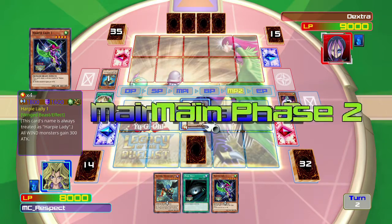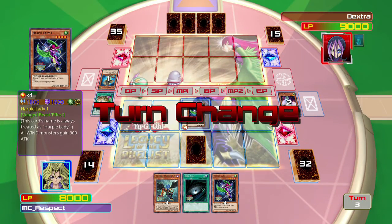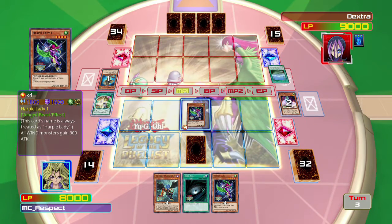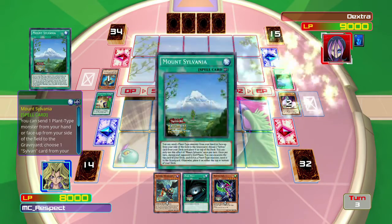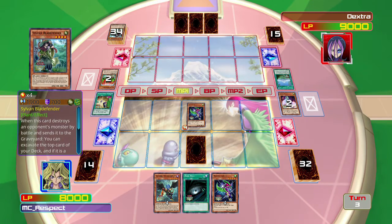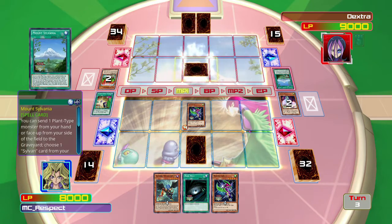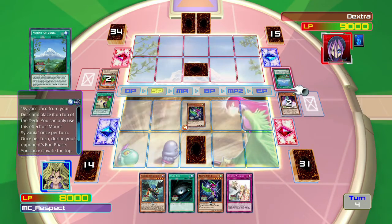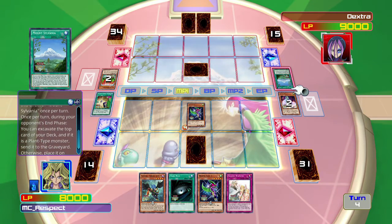This opponent must have gotten a terrible draw if they're playing a zero-zero monster in defense mode out the gate. Either that or I'm being set up for something scary. Wait - what is that? Oh, you can send one plant type... choose one Sylvan card from your deck and place it on top of the deck. Oh, that's useful.